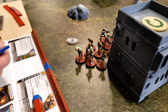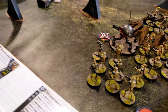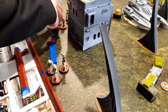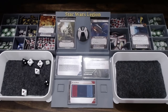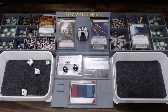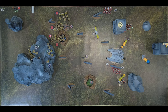Two core clone units activate — they take a move up, aim, and shoot the green B2 squad. A hit and a crit go through. The player considers saving a surge token given more targets nearby but decides to use it. Three wounds total hit the B2s; one save made, leaving two B2 droids dead and a point of suppression.